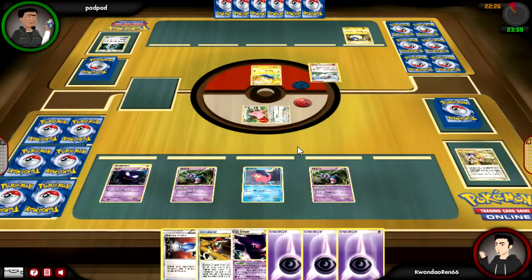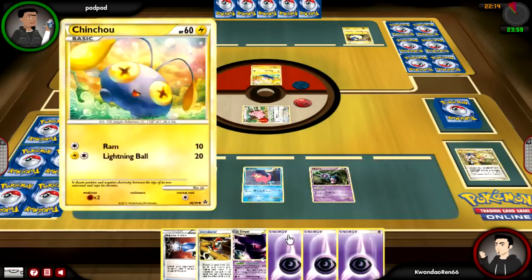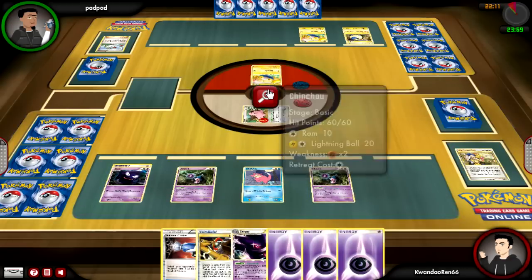I don't really draw into much of a better hand either. I get Gengar and a bunch of energies, but I'm going to keep eking as long as I can until I get something I can work with — either a Peacom, a Slowking, or a Gengar. If I can get a Slowking, that would be fantastic.